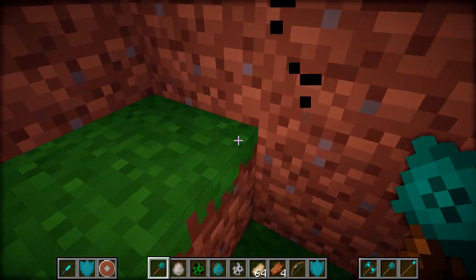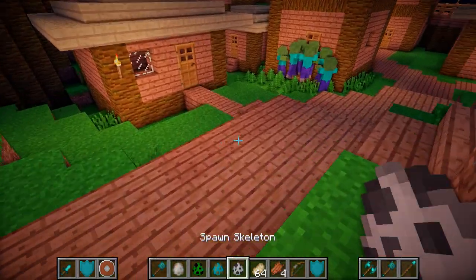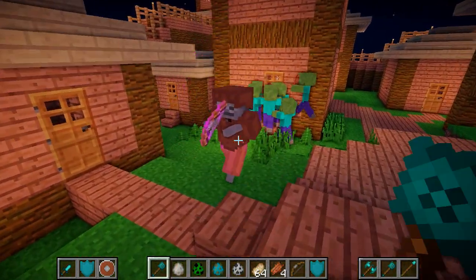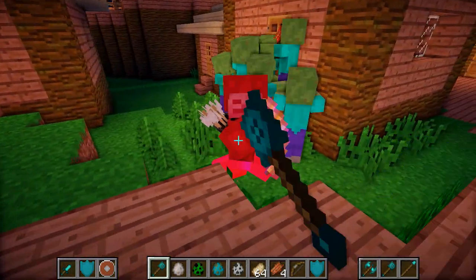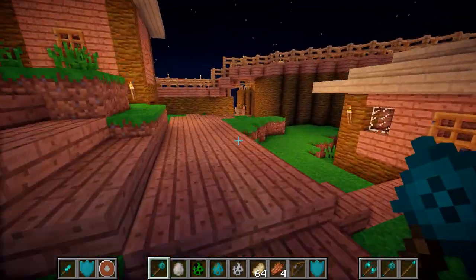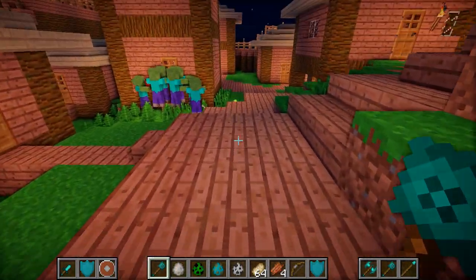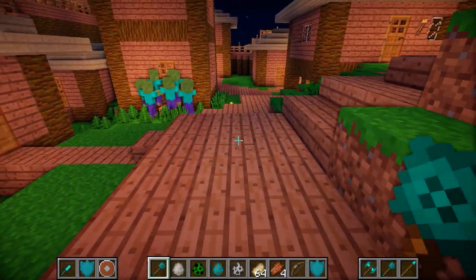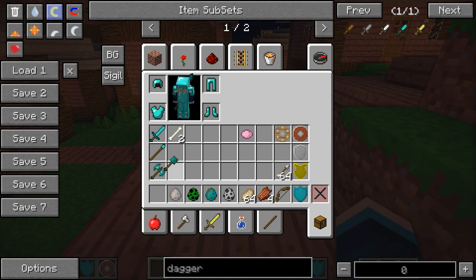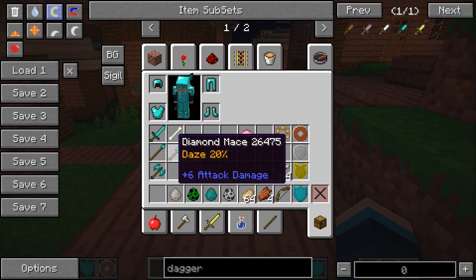I ended up killing him before the daze triggered. Basically, one in five hits, sometimes the mob you hit will get a slowness applied to them and can't catch up with you. There was also an armoured skeleton - I couldn't get armoured zombies but skeletons seem to spawn with armour all the time. The base damage of a mace is plus six, so very close to a diamond sword.